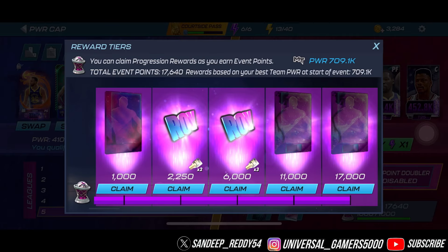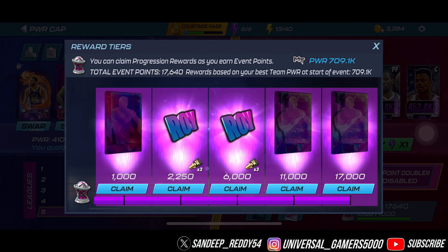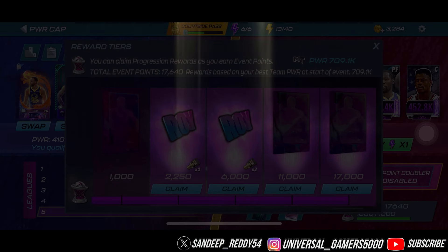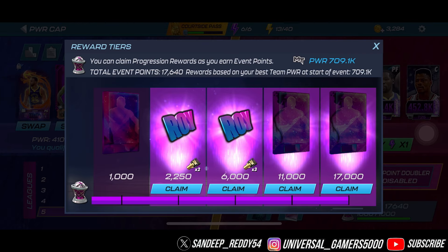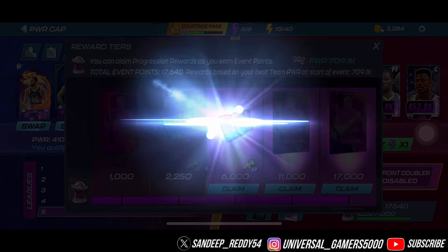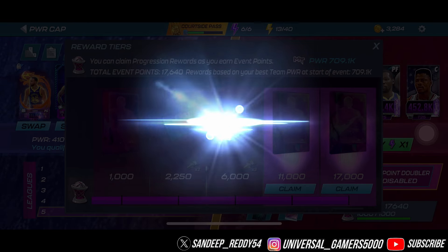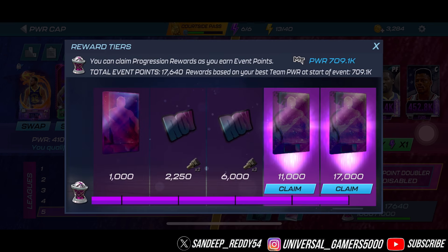We're currently on the Antimatter tier so we don't really need a Cobalt player. Let's check out my rewards from the Mini Power Cap event. We got James Harden right there — good work — and three Rookie of the Year collectibles.